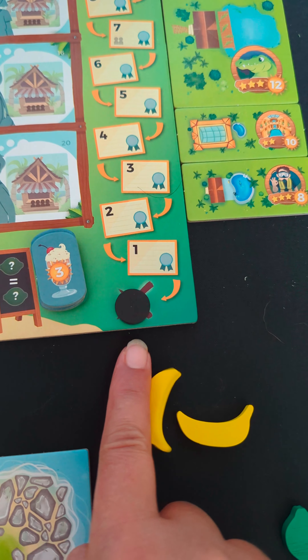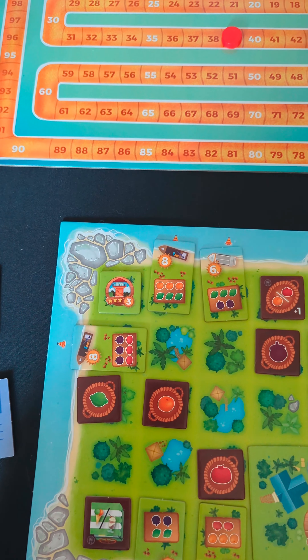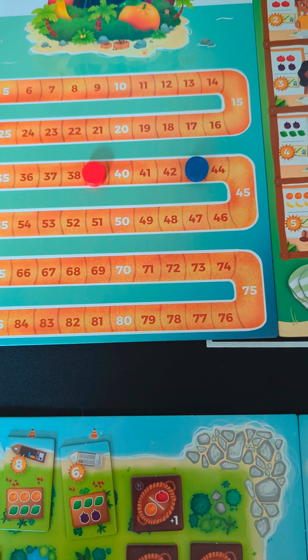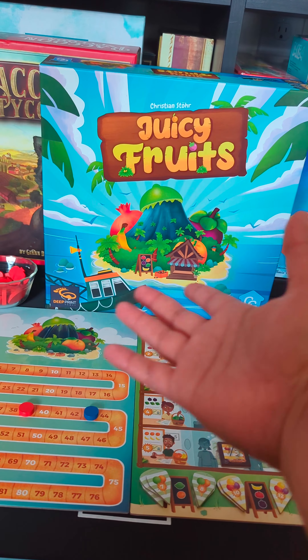The end of the game is triggered when the license marker moves to the X on the license track. Finish the current round, gain any end-of-game points, and the player with the most points wins. Game ties are broken in favor of the player who took their last turn. And that's how we play Juicy Fruits.